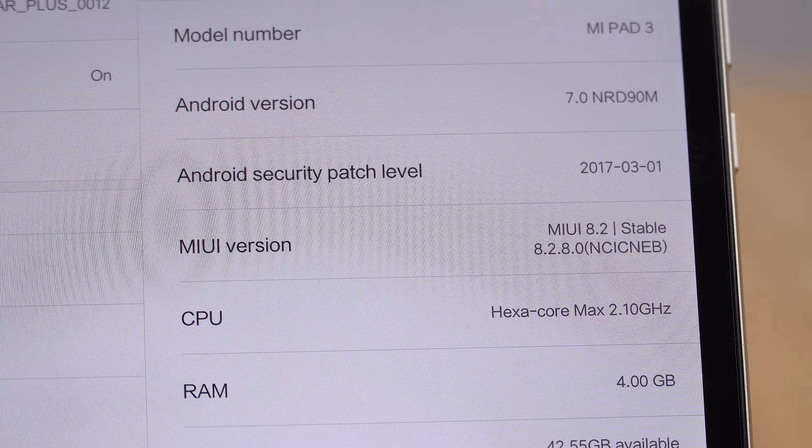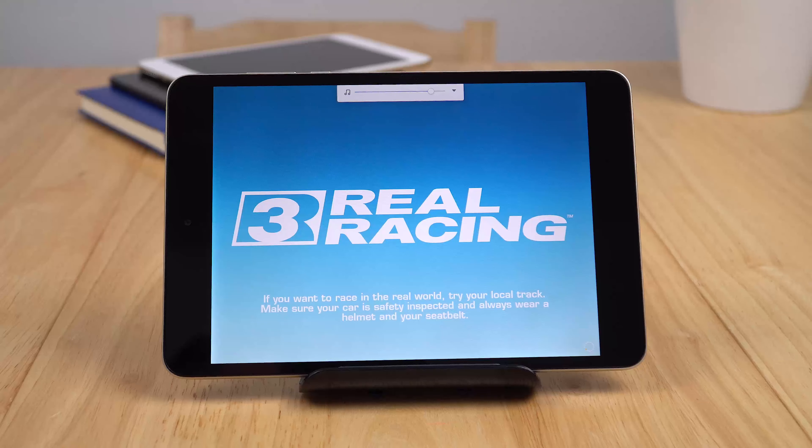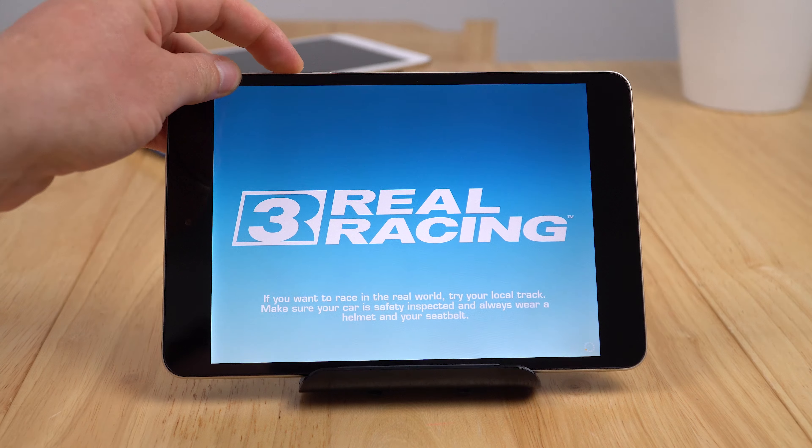Before any Mi fanboys start saying I've faked this or that my ROM isn't legitimate — this is the ROM that came with the tablet. It's possible that if you're watching this six months later it'll be perfectly fine, and I'm sure they'll patch it and fix it. But this is MIUI 8.2.8 — at the time of recording, this is the stable, most recent ROM on the Mi Pad 3, and it's completely buggy and unacceptable for gaming.